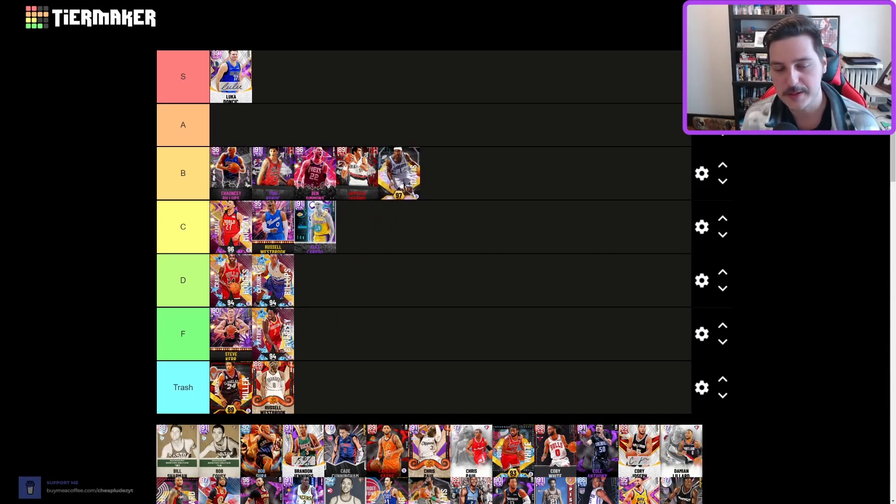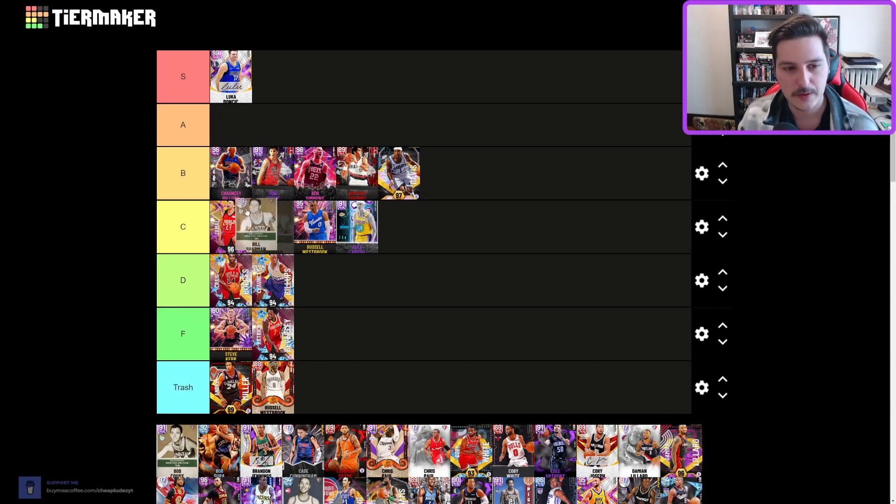Baron Davis — B tier, probably low B or possibly C. He got a lot of flak when he came out but he's actually not bad at all — very solid. Bill Charman — shout out to Bill Charman, who is 95 years old in the game so he has the worst stamina ever. He's not terrible though — higher C tier. He's six-one-two, a little small. He smoked cigarettes and still hooped at a high level, which as a former smoker myself I find very impressive.